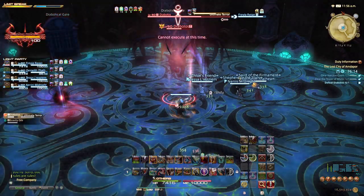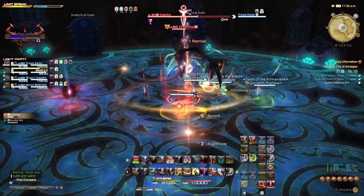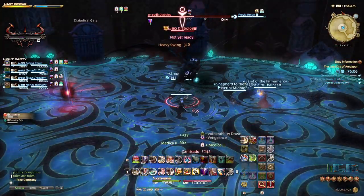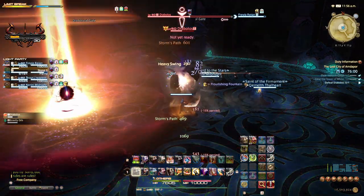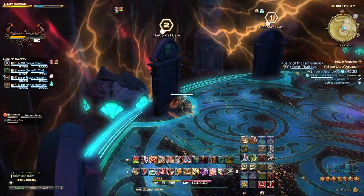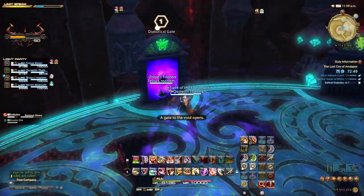This mechanic can happen numerous times throughout the fight so mark up your doors as necessary and use any movement-enhancing abilities you have to get to those doors. Nightmare is an area-wide that will inflict sleep on party members and is usually followed by Ultimate Terror. These mechanics will repeat and the party needs to keep up the damage on Diabolos — use your DPS limit break to shorten this fight. If your memory game is strong and with some skill, Diabolos will be sent back into oblivion.